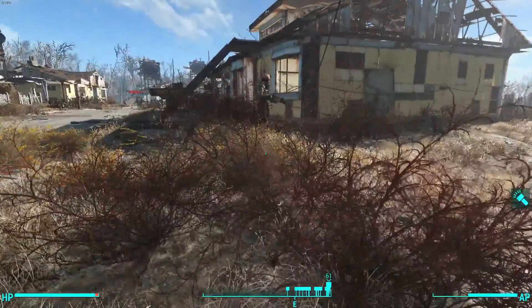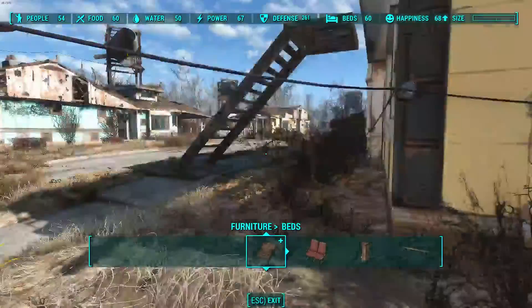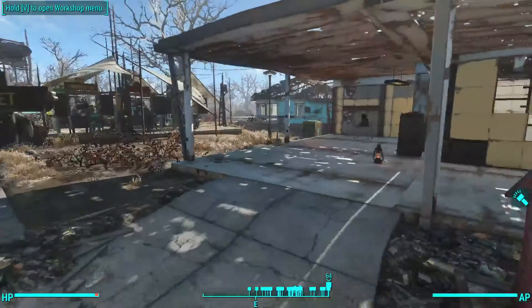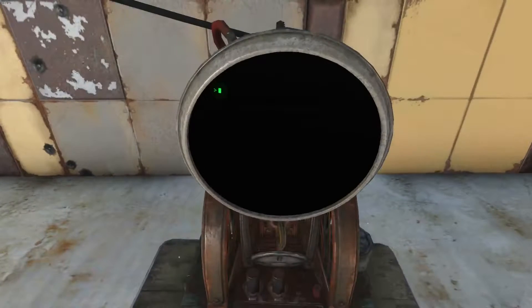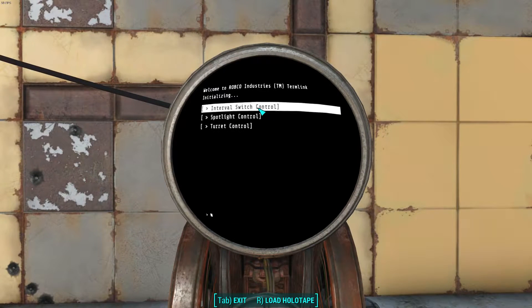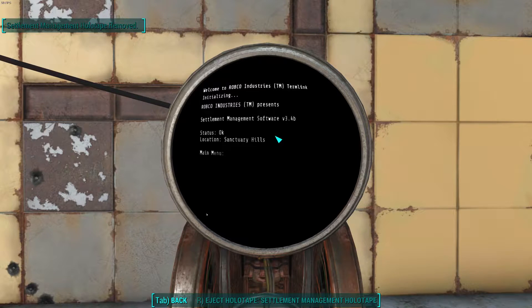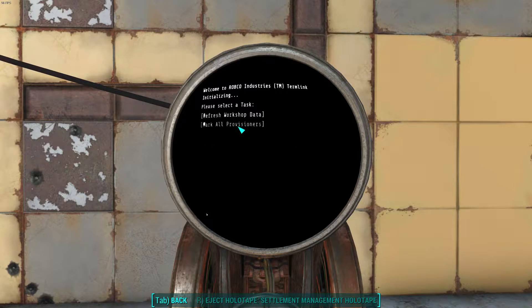Let's see if this one is assigned. Yep, see it says unassigned, but it's broken. What an annoying glitch. Alright, load the holotape. Go to tasks. I'm going to unmark all provisioners.